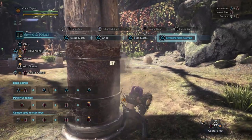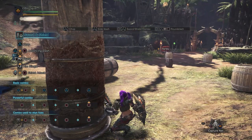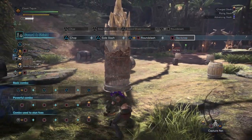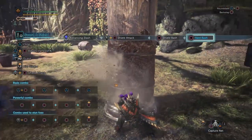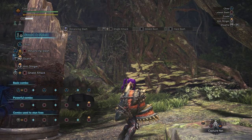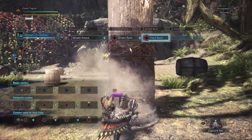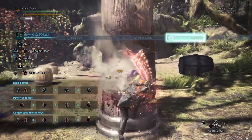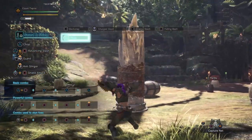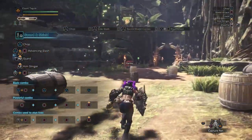The nice thing about Grinder is when you run out of white sharpness, you can sharpen quick and you're back in the fight. I like having Slugger on here more than Part Breaker — that's just my personal preference. Obviously if you're using a different sword and shield with more augmentation slots, you'll be able to min-max this a little bit more. But this is a full-on Devil Joe set that I wanted to show off, and you're free to change it up if you desire. I really like this build and don't think it needs to change too much as a full set.